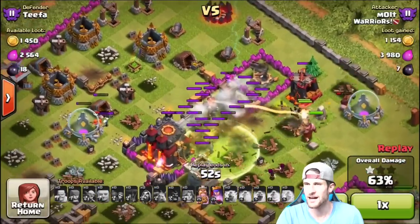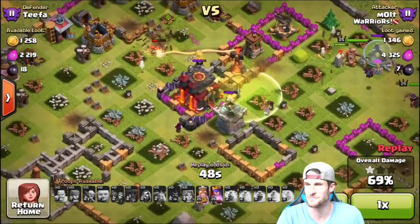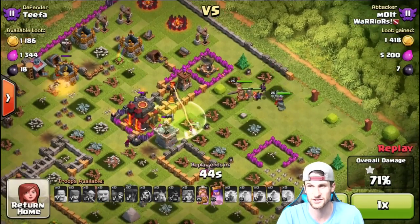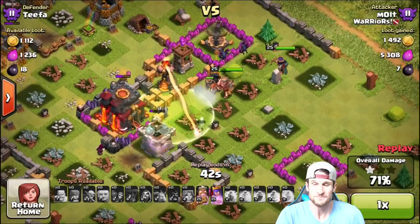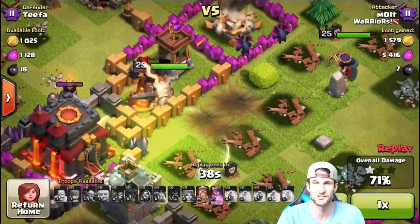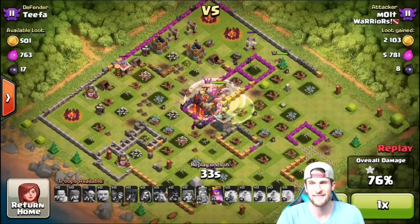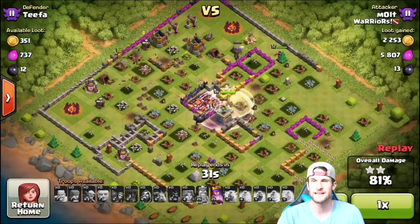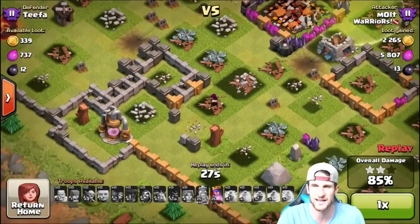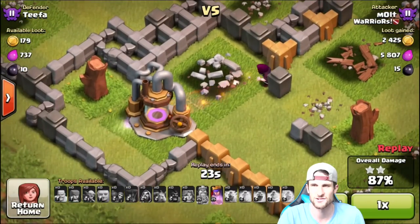I dropped off that lightning spell over there because I had it and needed to use it. We've got our heroes thankfully, which end up saving us here. Look at those valkyries — they just took a whole bunch of damage, but that jump spell helps. The king's in there doing work, used his ability before it locked on too much, and they take it down super quick. Now let's clean up — a couple valkyries at the top, a couple wizards, and this one guy going off on his own to hang out by a tree or something.